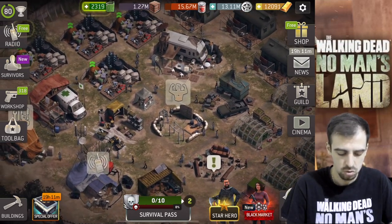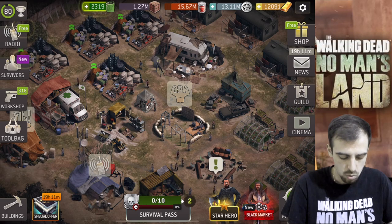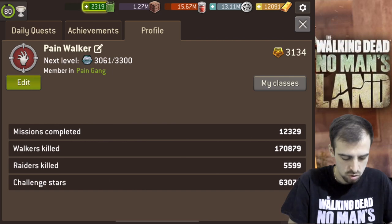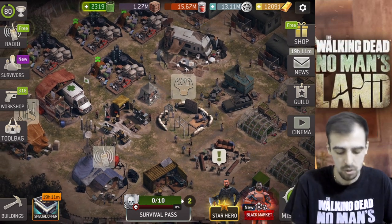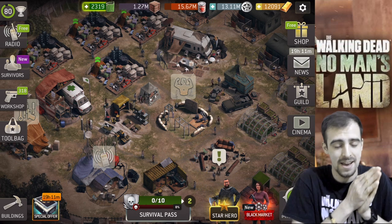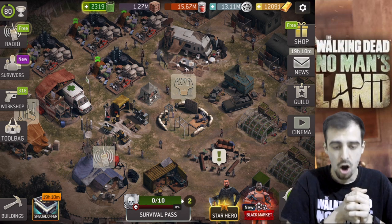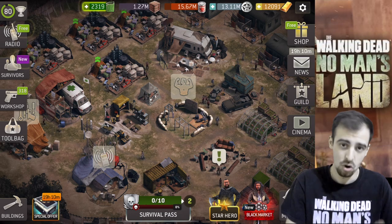We're pretty much maxed. I think we're going to be able to get to level 81 as well — this gives us 2,000 and this gives another 1,100, so 31,000 total building points. We should be close to level 82, but 81 is fine. I'm really happy with this — I'm going to wait for an event to start upgrading survivors, since it's just better that way. That's pretty much it — this is the upgrade to my cancel. Hope you guys are also upgrading and working on getting the cancel to level 29. Hope you enjoyed this video and I'll see you in the next one!